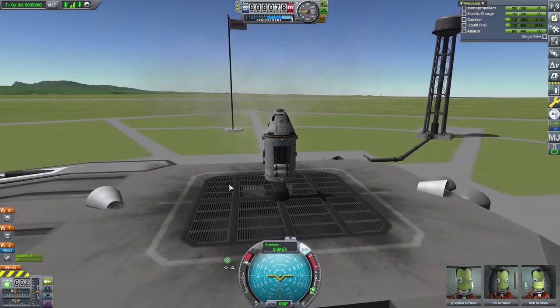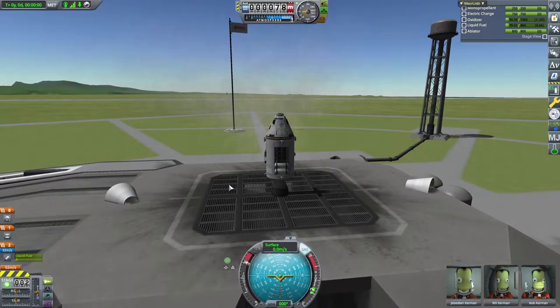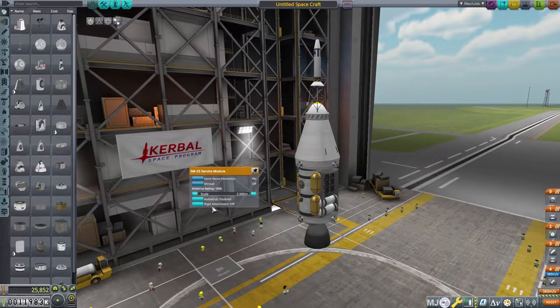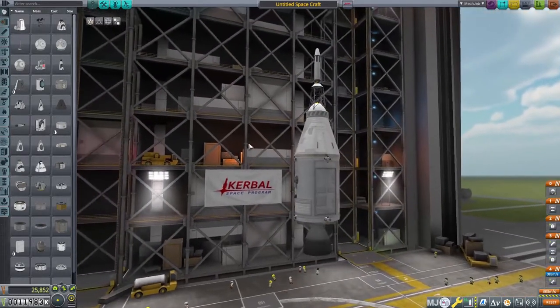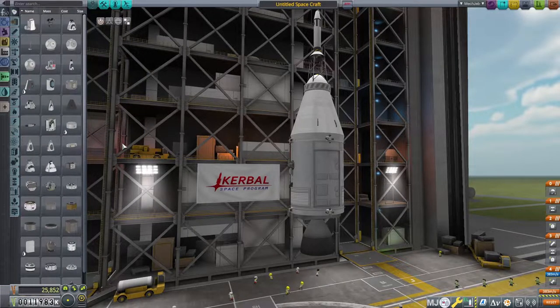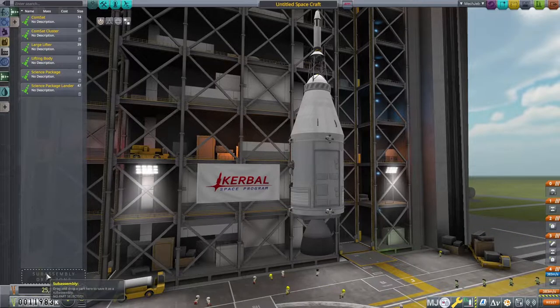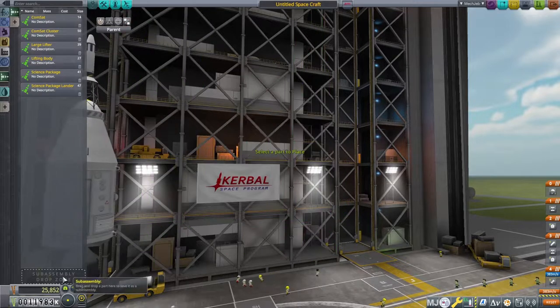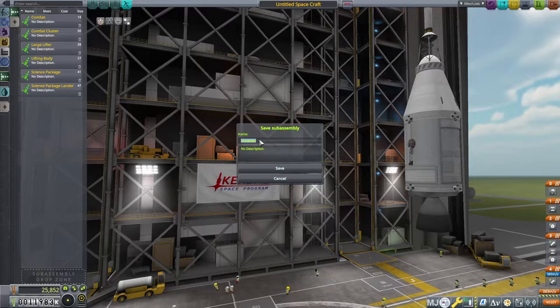Now we need to work on the lander, which is a two-stage lander — that one's going to be a little bit more difficult. So what we're going to do is close this up. That's the command service module, it's not the greatest but it should work. Let's go ahead and save that to sub-assembly. We also need to do a reroute, make the engine the main part of the ship. Then we'll just bring it down to sub-assembly, let's just call this 'service module.'